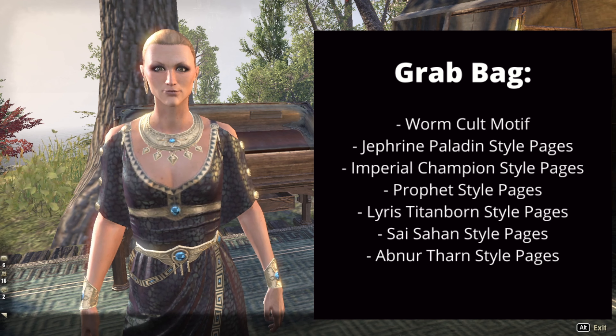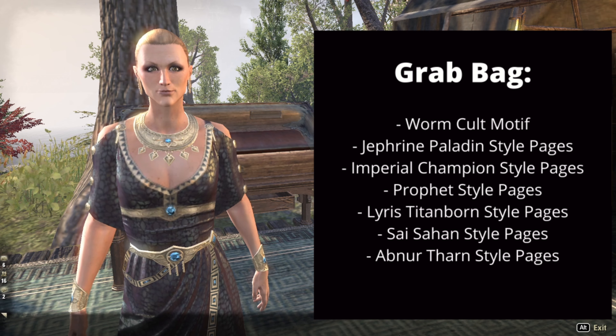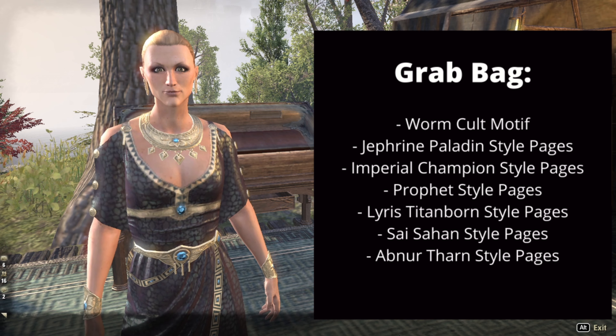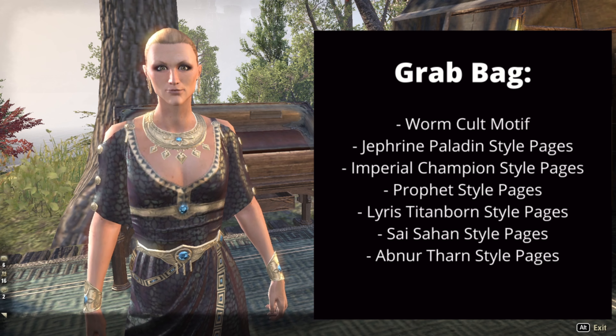Among the retired items are the Worm Cult Motif, the Jefferyn Paladin style pages, Imperial Champion style pages, Prophet style pages, Lyris Titanborn style pages, Sai Sahan style pages, and Abnur Tharn style pages.